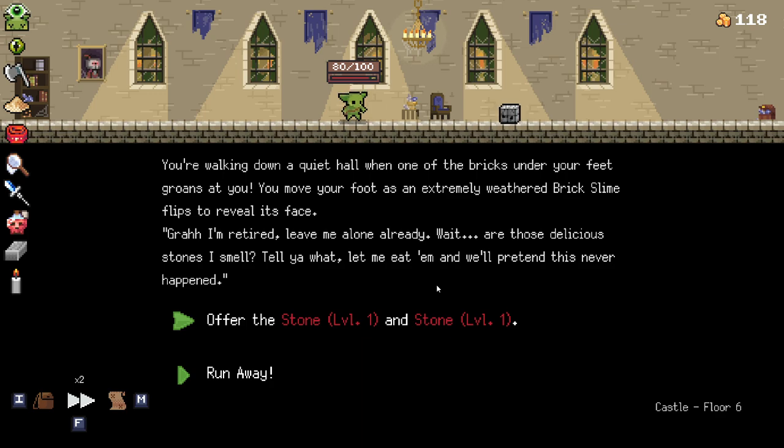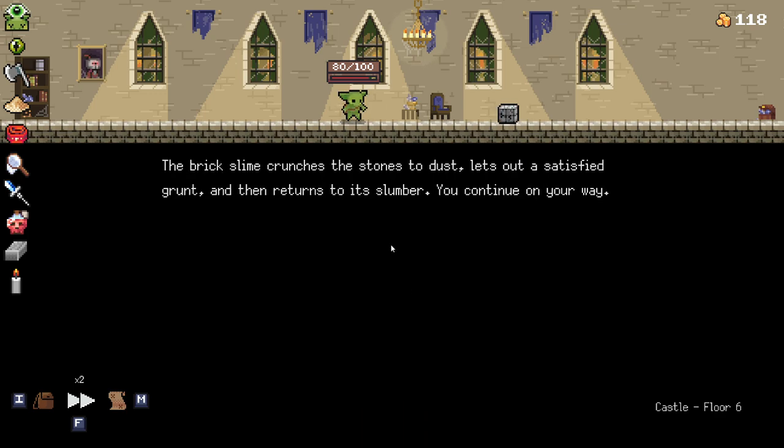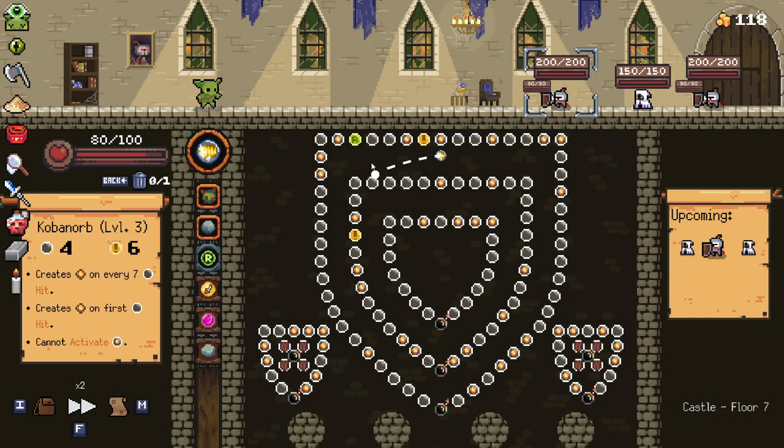You're walking down a quiet hallway. One of the bricks under your feet groans at you. You move your foot as an extremely weathered brick slime flips to reveal its face. 'I'm retired. Leave me alone already. Wait — are those delicious stones I smell? Tell you what, let me eat them and we'll pretend this never happened.' The brick clashes the stone to dust, lets out a satisfying grunt, and returns to its slumber. You continue on your way. Oh nice — I just got rid of two stones. That's a sick event. Love that event.